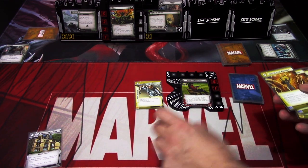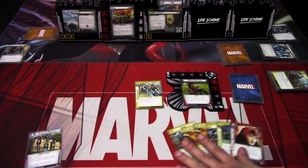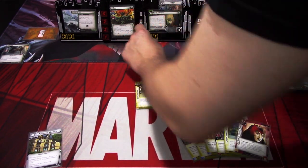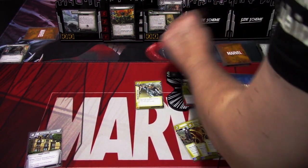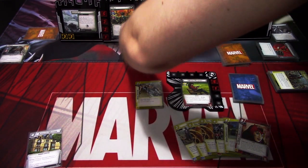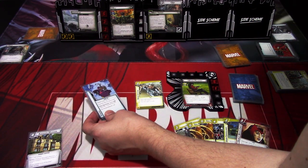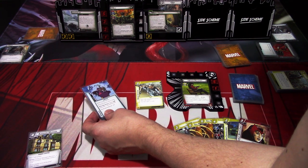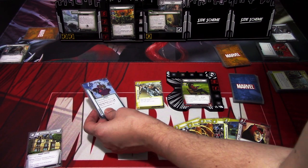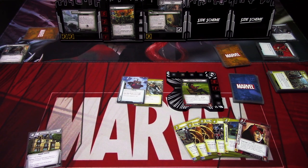We go to the villain phase. We have two threat on the scheme. Hela schemes for two plus zero, so we are at five threats on the main scheme. Counter card is Frozen - attach to your identity. The attached identity can't ready. Alter ego action: spend an energy and physical resource to discard this card. That is the villain phase.